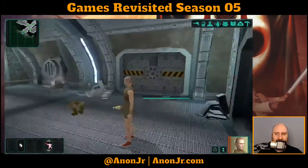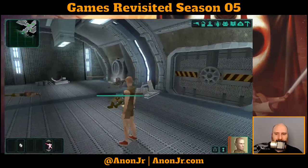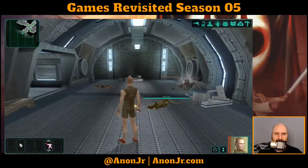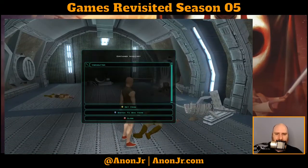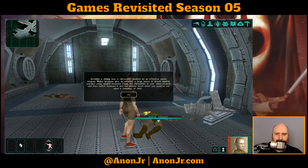Easy money. Quick survey. Let's loot this room and figure out what we got — let's recover any items. So we get a vibro cutter. Normally a mining tool, it doubles as an effective melee weapon. Melee weapons give an attacker a large bonus — yadda yadda yadda.